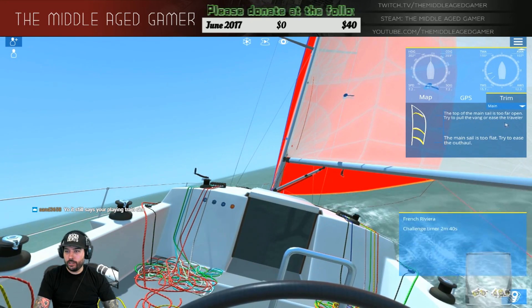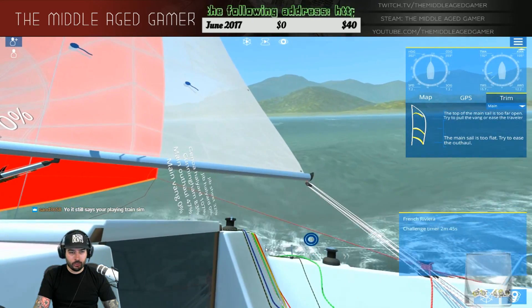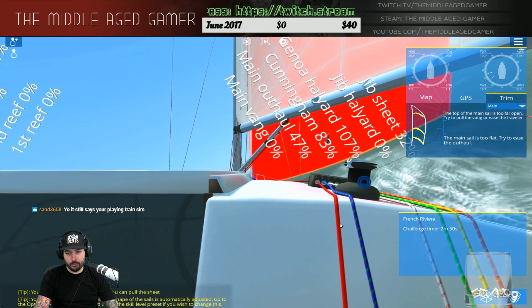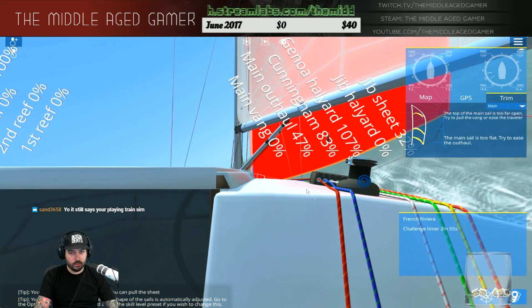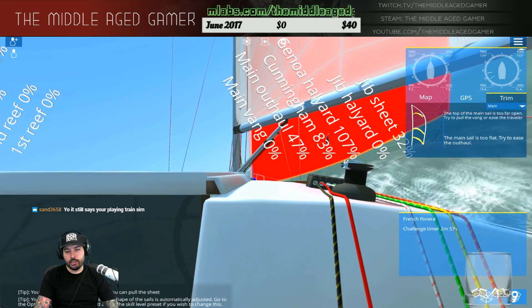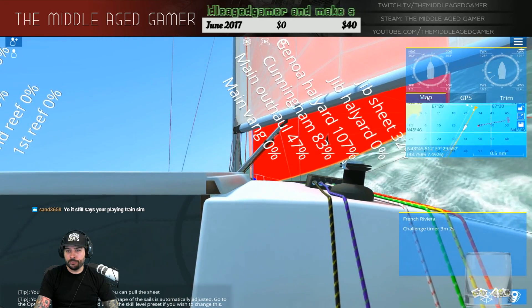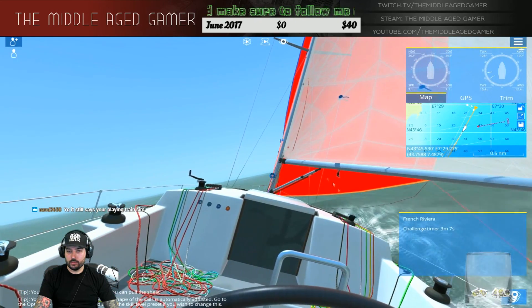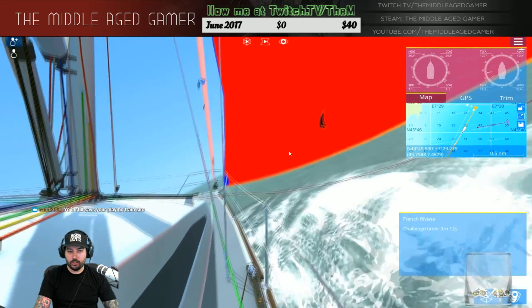Try to pull the vang or ease the traveler — where's the vang? There we go. Let's check if we can mess with this rope. Okay, can't mess with that. It's pretty close to where the lines are for the wind. I feel like that gennaker could be adjusted a little bit — it looks like it's flapping in the front there.